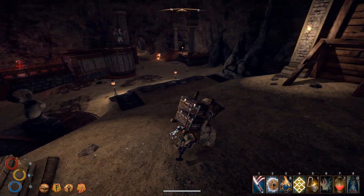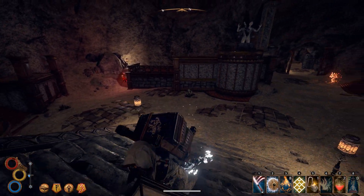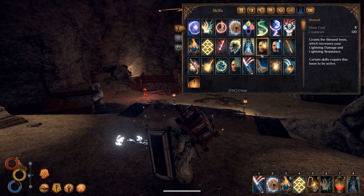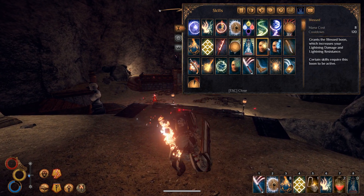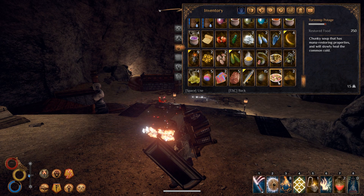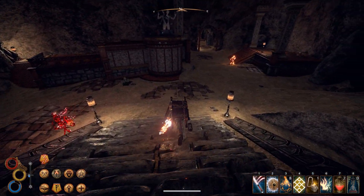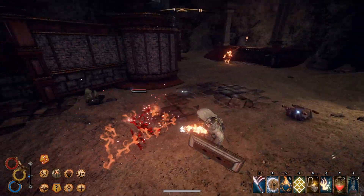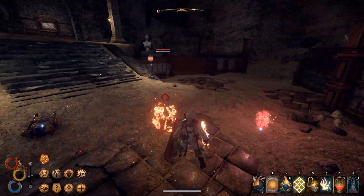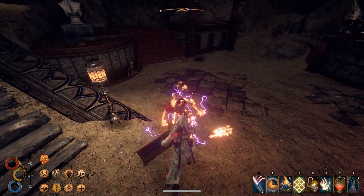We have a familiar enemy at least. We will infuse our weapon because, if I remember correctly, these guys have a lot of protection against physical damage. But I don't think they have the kind of hit points that the new enemies in this zone have. And if we can make it so we don't catch on fire, that would be nice.